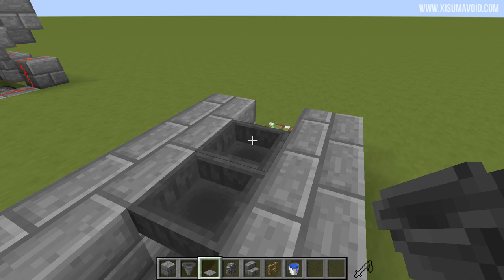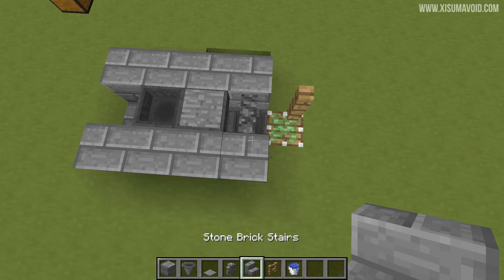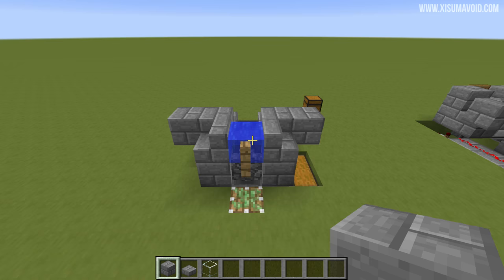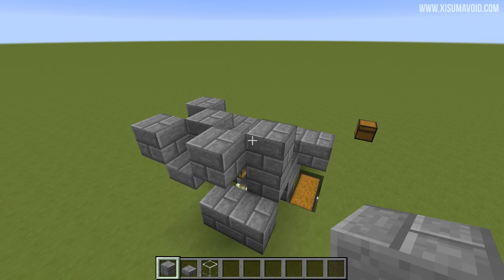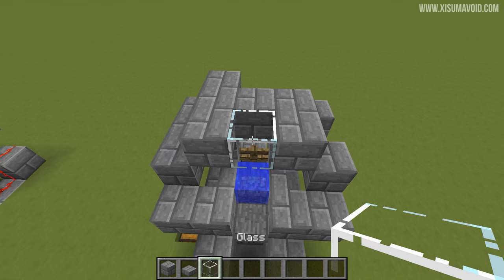On top of the middle hopper put a stone pressure plate, behind it a cobblestone wall, and then place a temporary block, put a fence post on top, and remove that block. Put stairs on each side, water in the middle, and then two blocks on each side. For the next step, place two at the bottom, two on each side, then come around to the front — a block in that space, behind it a slab and a slab over here, then a block in that space and a block off to this side. One at the top, then three on this side in a row, make a U shape, put a glass block in the middle, and all the blocks are placed.